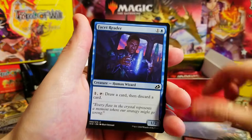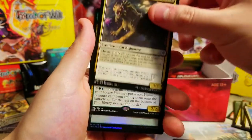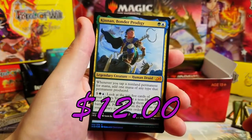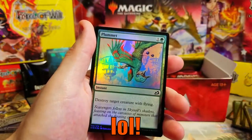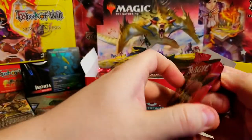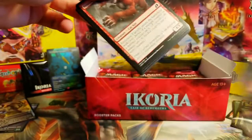Necropanther, Bonder Prodigy - a Mythic, but I don't think it's worth a whole lot. A nice foil Plummet too. Going at a decent pace.